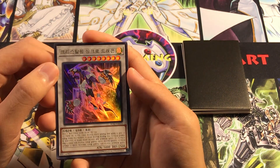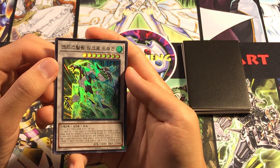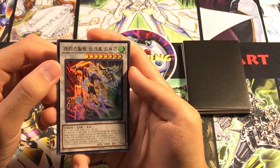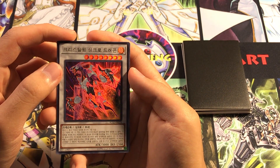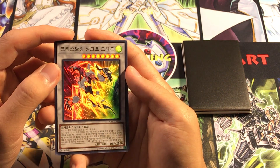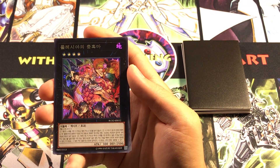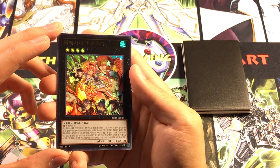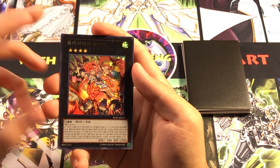Then we got Crystal Wing Synchro Dragon in Ultra Rare, which was actually their original rarity in their set — they got Ultra, Secret, Ultimate, and Ghost, all four rarities. But TCG we only got Secret, so it's kind of nice to see a different rarity. And Traptrix Rafflesia — just look at the vibrant colors on this. This is why I really like Ultra Rares — of course we only get it as Secret in TCG — you can actually see the artwork and enjoy it.